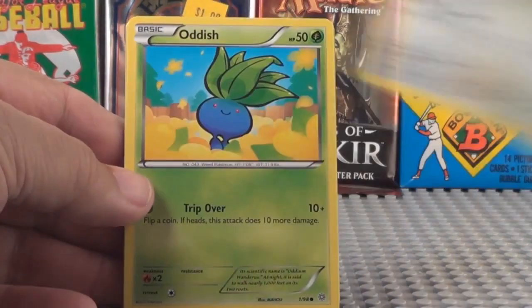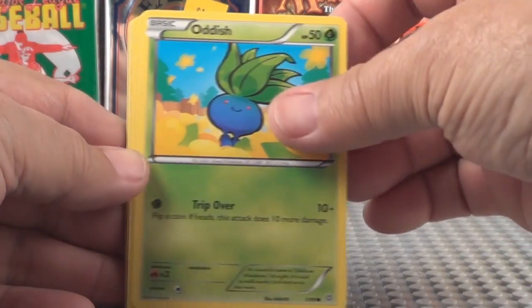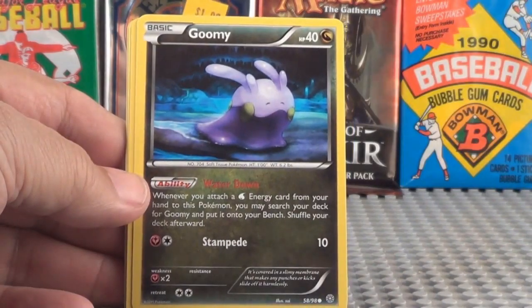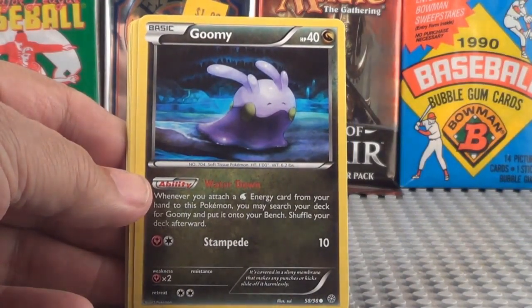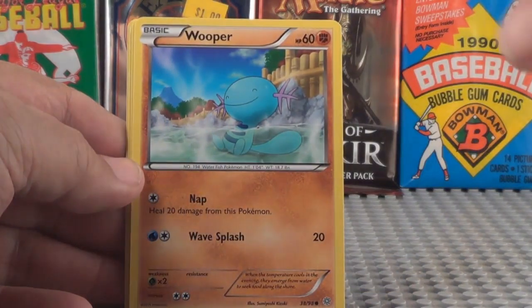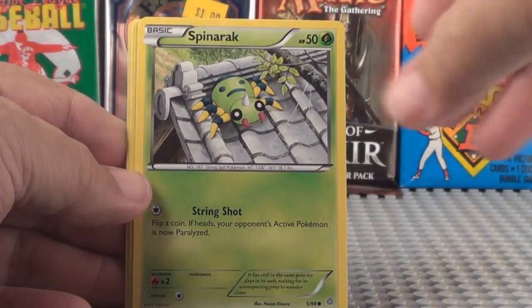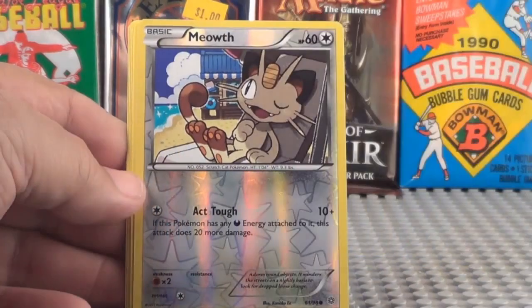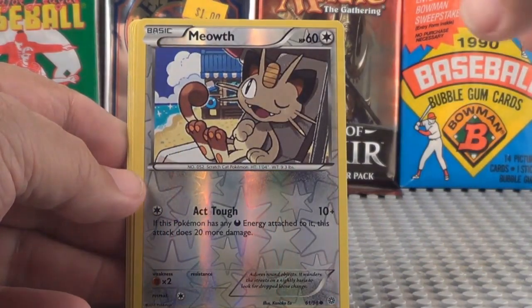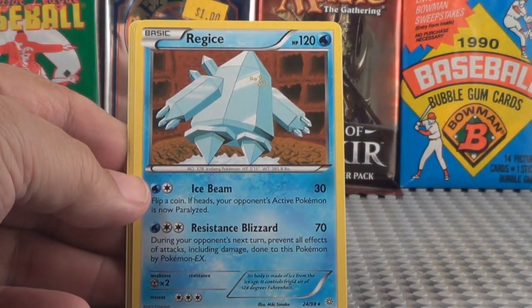Eevee, Oddish. Goomy. Wooper, Spinarek. Meowth. Regice, a rare card.